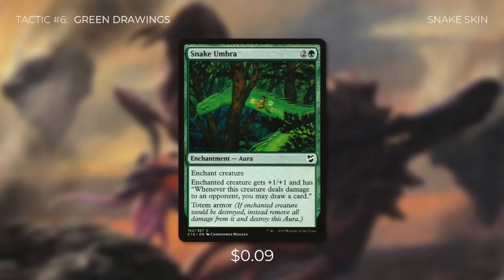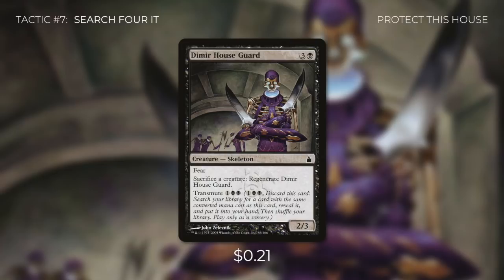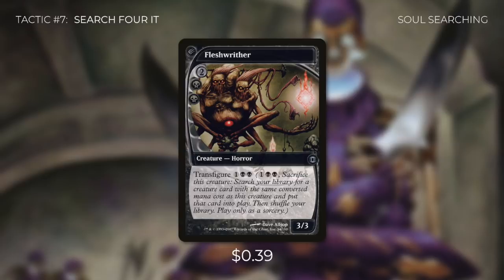We also have Snake Umbra, which does the same thing as Keen Sense but also has totem armor, so on top of drawing us tons of cards, it protects Slimefoot. It costs slightly more than Keen Sense but both are great cards. Tactic number 7: Search for It. First up there's Dimir Houseguard, which we can transmute for one black black to search our library for any card with converted mana cost four and put it into our hand. We can even cast Dimir Houseguard and use it as a sacrifice outlet. And perhaps an even more effective way to search for creatures is Fleshritter — when we transfigure it for one black black, we sacrifice it to search our library for a creature card with the same converted mana cost and put it straight onto the battlefield.